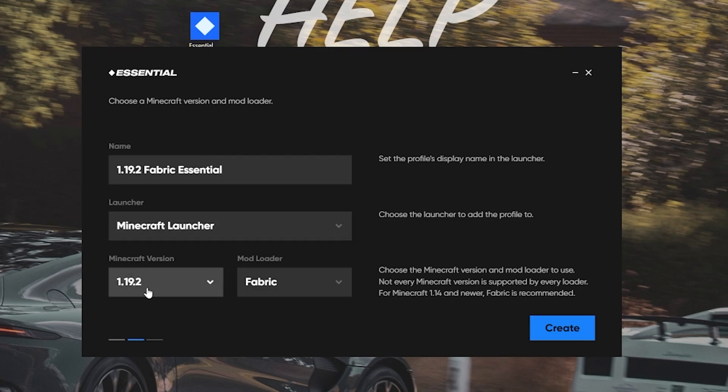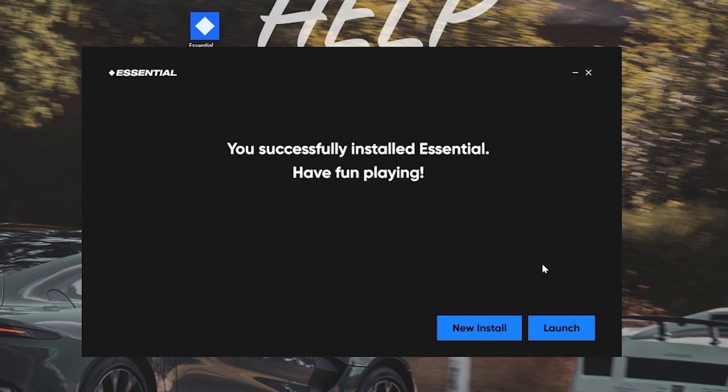As you can see, 1.19.2 is selected, Fabric, and then we also have the Minecraft Launcher selected. Once you've done that, click Create, and automatically it's going to go ahead and install this. As you can see — successfully installed.